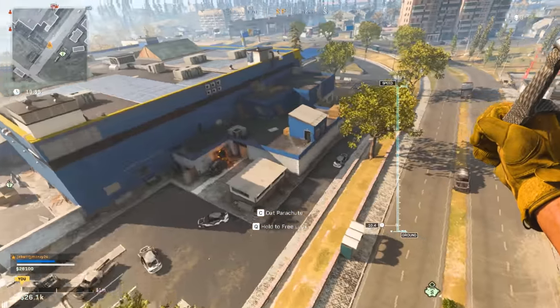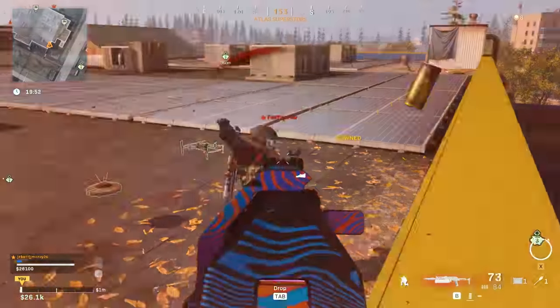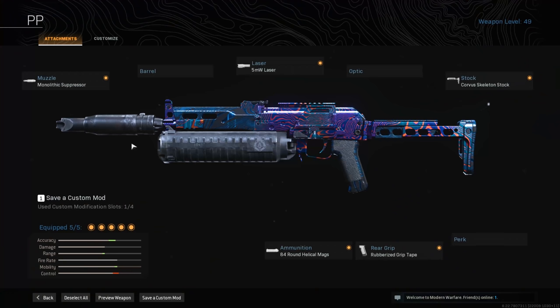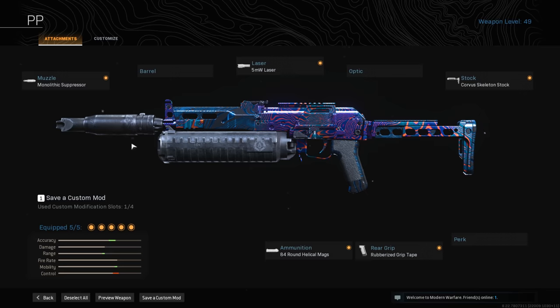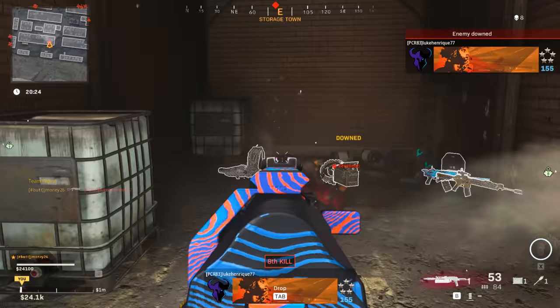Now let's look into the SMGs. The PP Bison is my sleeper for this category — it has a very large mag capacity and a fast fire rate that can save you in close-quarter situations. The attachments I use for it are the Monolithic Suppressor, 5mW Laser, Corvus Skeleton Stock, 84-round Mags, and the Rubberized Grip Tape. This is good for follow-ups after a shot, or to quickly take out multiple enemies without having to worry about reloading.